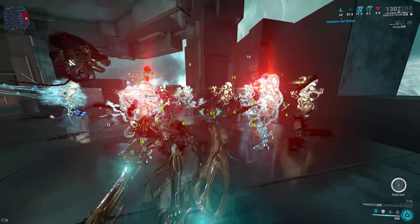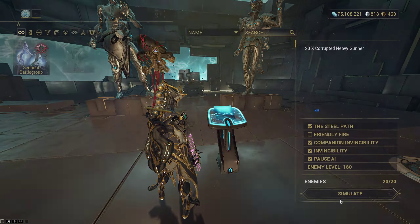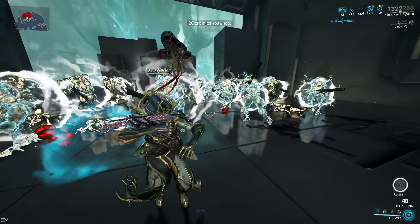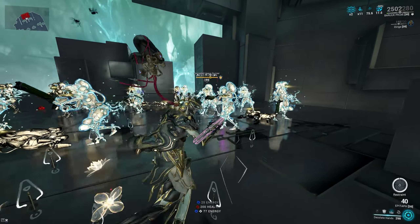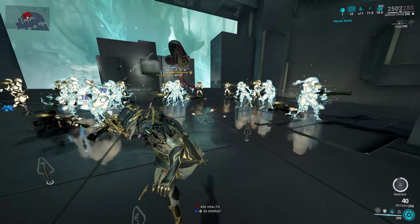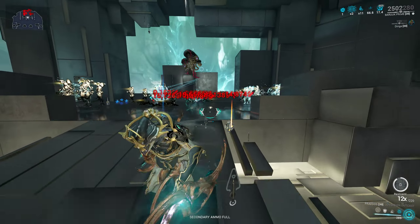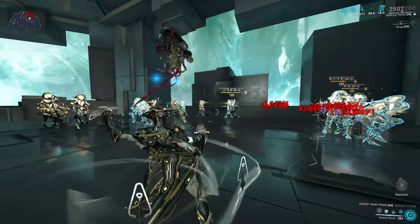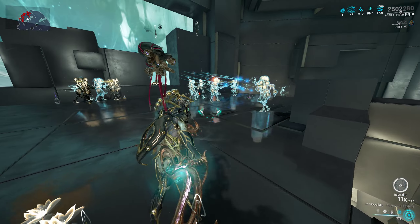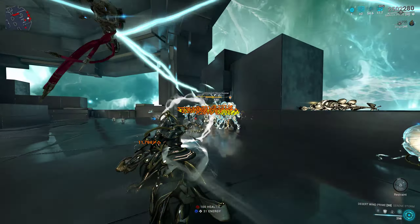What you could do is get 12x combo on your Praedos and go into your four. As soon as you go in, you have red crits no matter what. You can exit, go back in, still get red crits. But there's a problem now — if I hit an enemy directly like this, I lose my red crits.